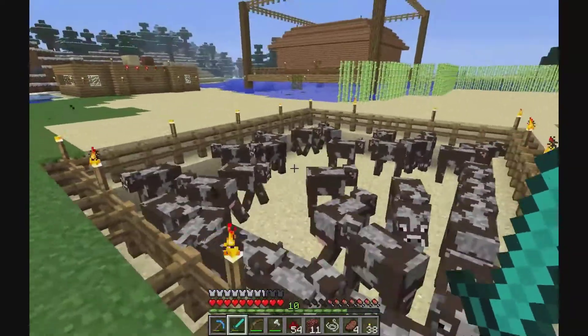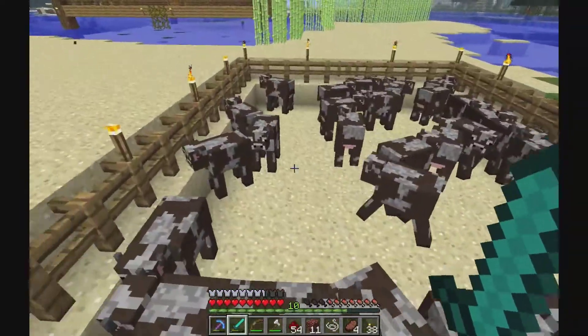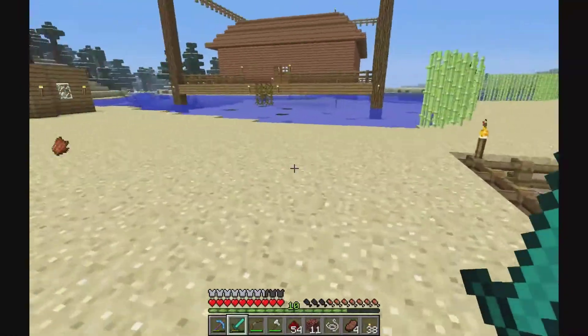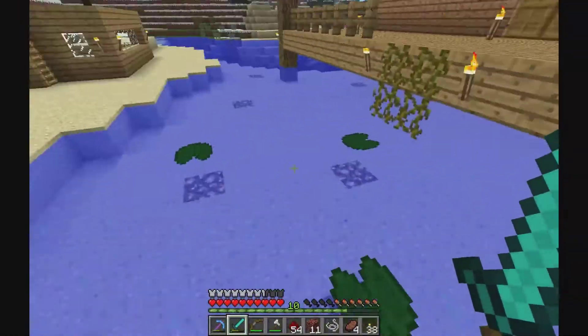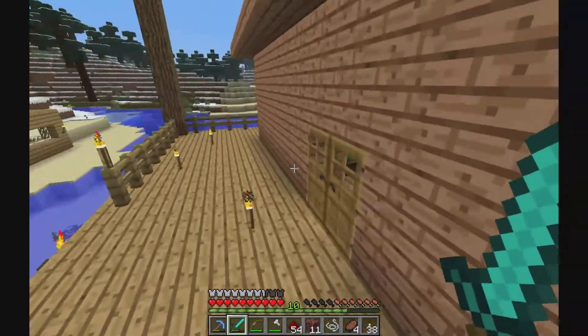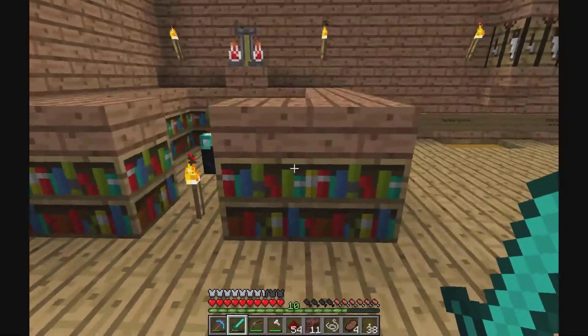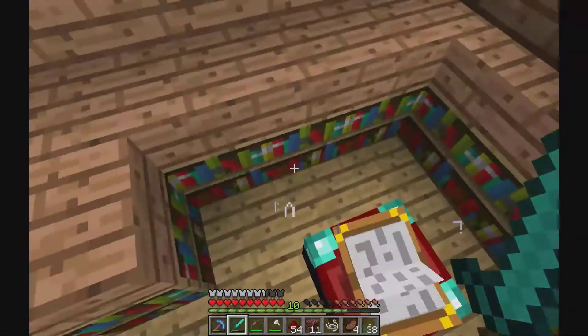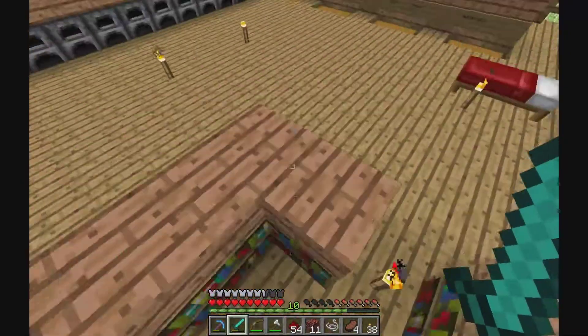When I started building this house I already made a cow farm because I wanted to get some enchantments. That also explains this amount of reed, and there it is — my own enchantment table with all 15 bookcases.